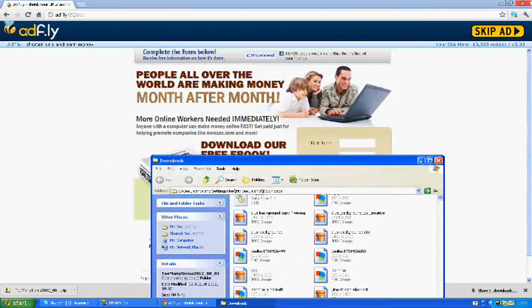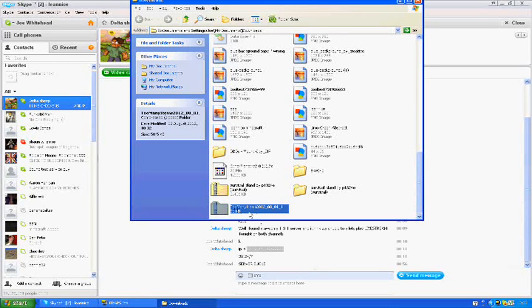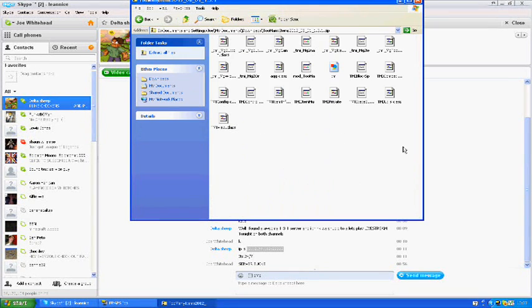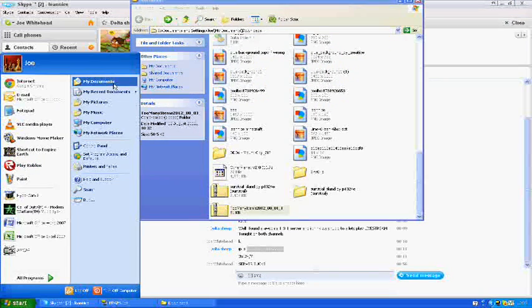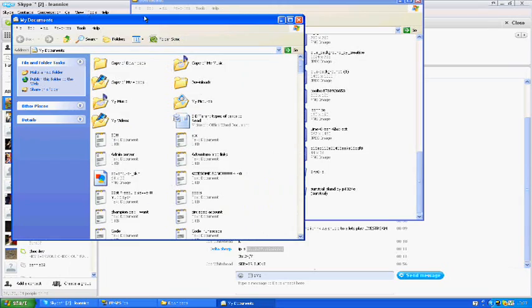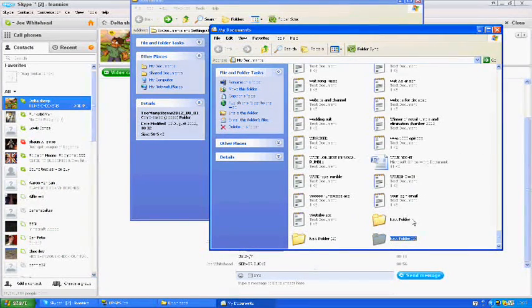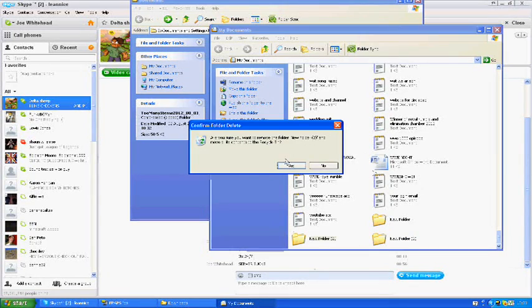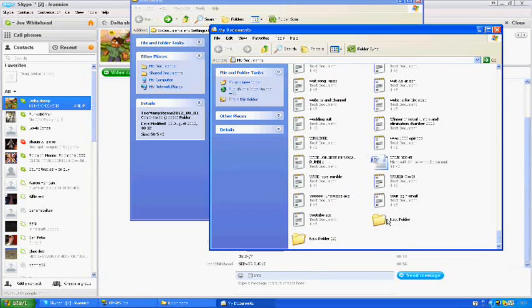Once it downloads, click on the arrow and select 'Show in folder'. Here it is. Now you can close the download bar. If you double-click on the Too Many Items file it should show its contents. Now go to My Documents and create a new folder — you have to make a new folder for this to work.